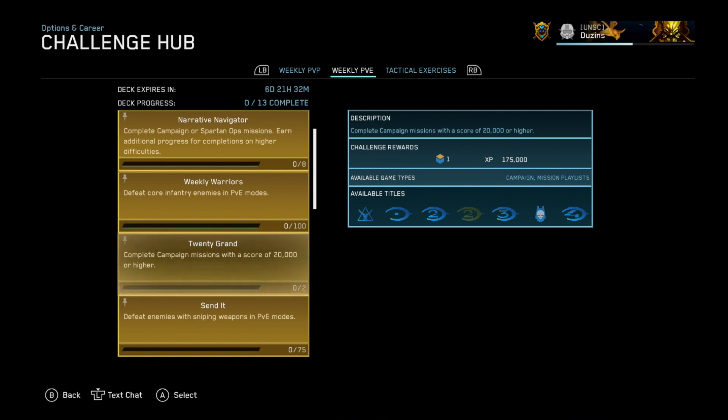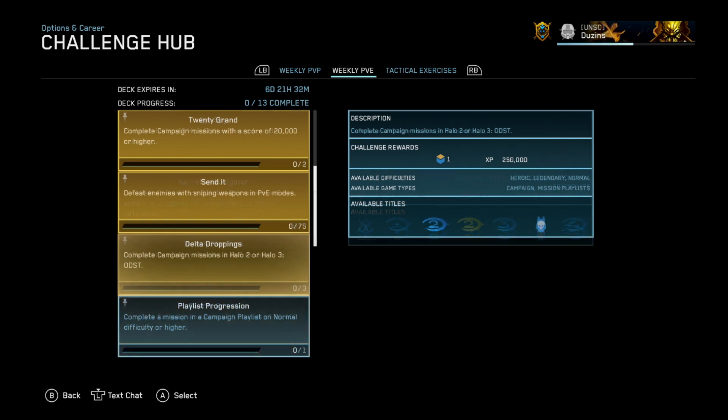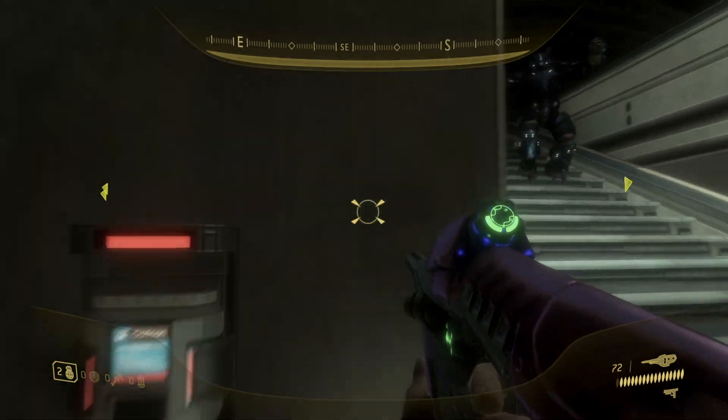Now finish the level and you'll get 20 Grand and Weekly Warriors. You still have one more level in Halo 2 or ODST to finish for Delta Droppings, so complete Mombasa Streets on normal or above, because this level has so many opportunities to snipe and build up core infantry kills in case you didn't complete Weekly Warriors or Send It in the earlier levels.